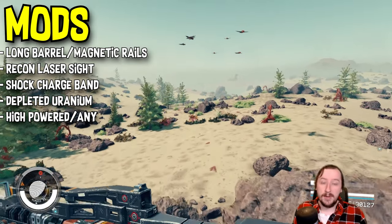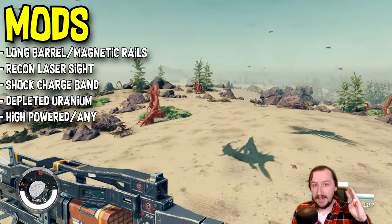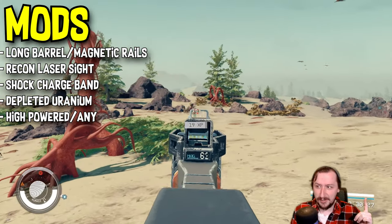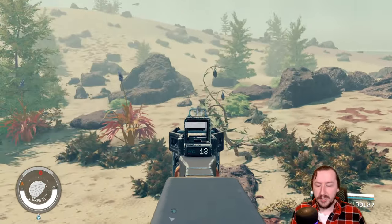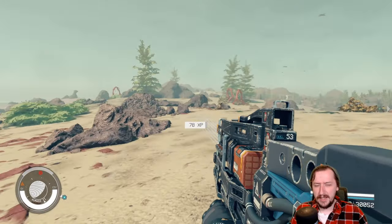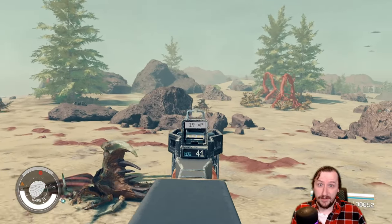For an internal mod, we have three basic options: high powered, high velocity, and hair trigger. Hair trigger is for a faster rate of fire, which this one doesn't really need. High powered gives you more damage per shot, which is what I went with. High velocity gives you longer range. I would say either high velocity or high powered are better on this one — I really don't know why you'd need hair trigger unless you just want to empty this thing as quickly as possible, which could be very fun.